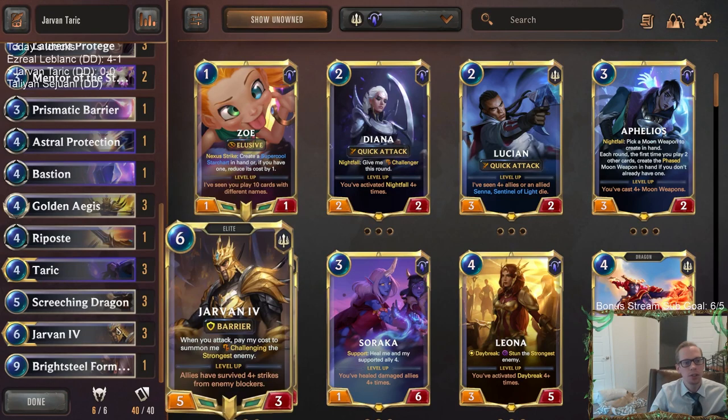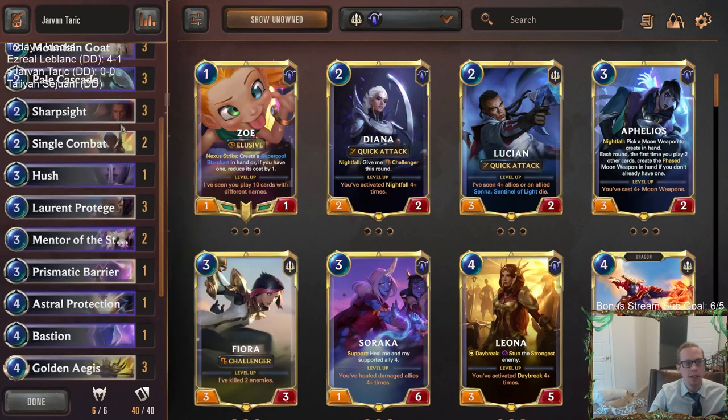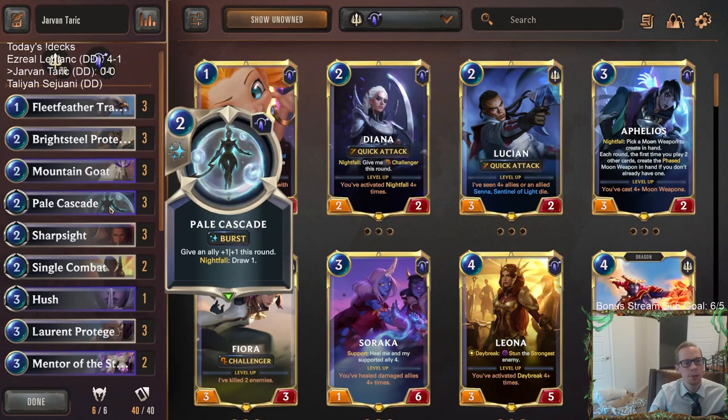You can also have Taric support Jarvan. If you have Taric on the far right and you attack, Jarvan comes into play at burst speed attacking, and Taric will support Jarvan on the side. So it's going to be pretty exciting.